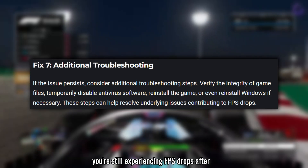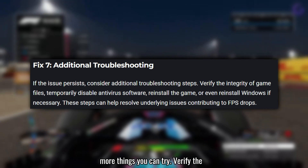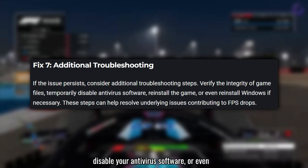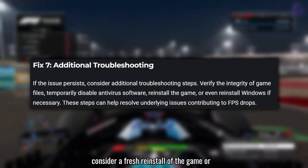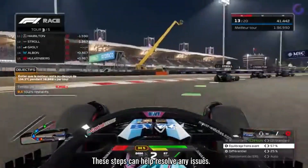If you're still experiencing FPS drops after trying all these steps, there are a few more things you can try. Verify the integrity of your game files, temporarily disable your antivirus software, or even consider a fresh reinstall of the game or Windows. These steps can help resolve any issues.